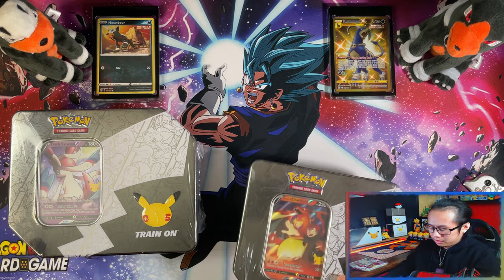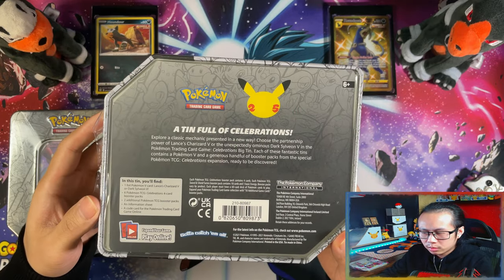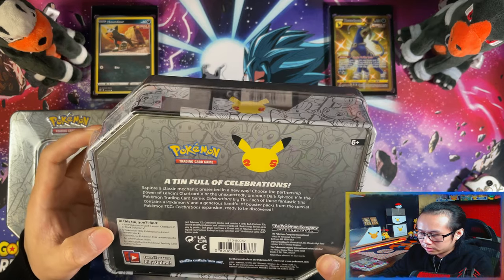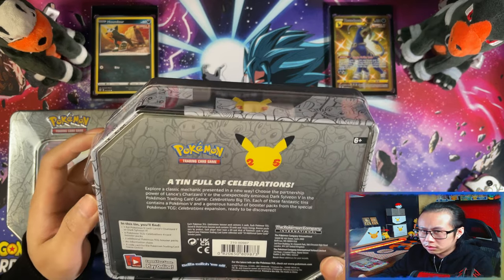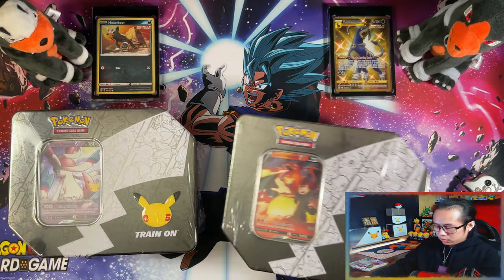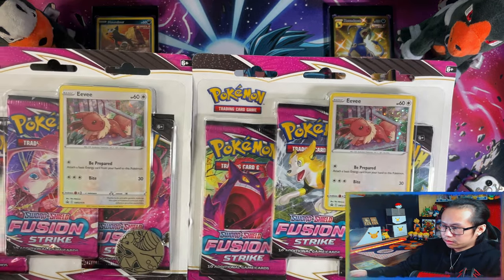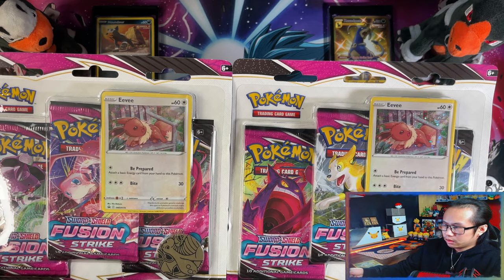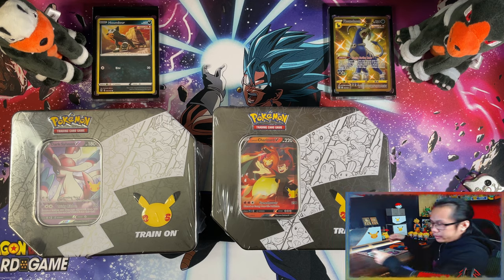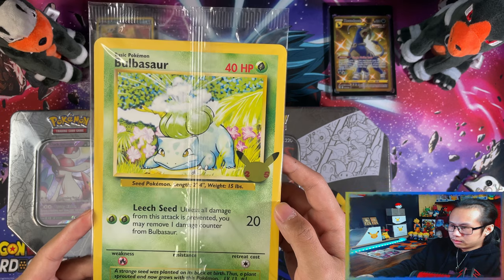The difference is that the Big Tins come with six packs and the Small ones you get four. Unfortunately I have not been able to get myself the Small ones. I think those are only exclusive to supermarkets and I haven't found any at all. I'm also going to be opening these two Fusion Strike three pack blisters today. I only bought these at Smiths for the Celebrations Kanto Region Jumbo cards.